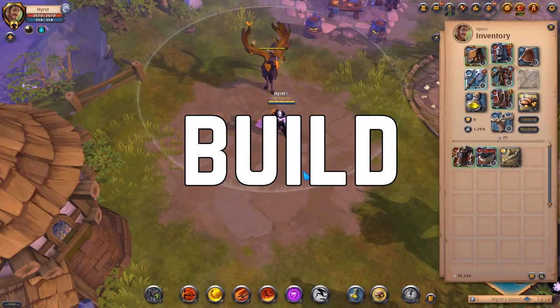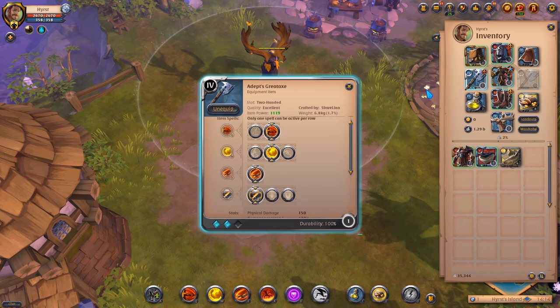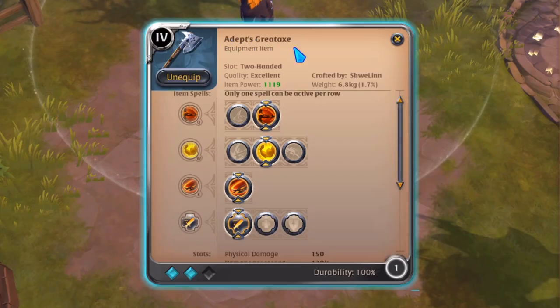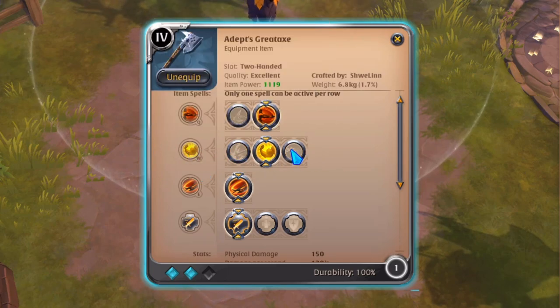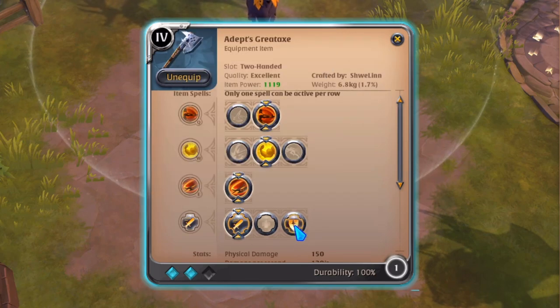Let's quickly go through the build. The weapon is a greataxe with the second Q, quality 4.2 excellent. The second W is chosen because from this ability switch we can use it as the best option, along with the first passive.